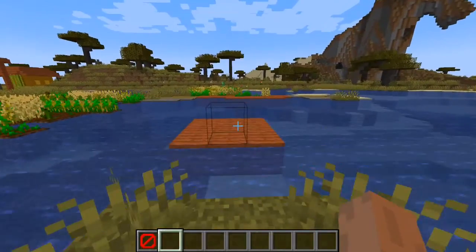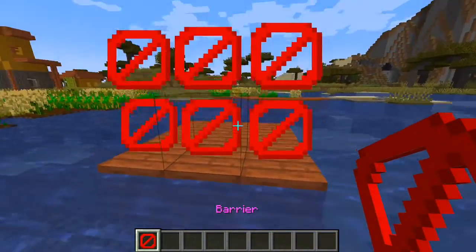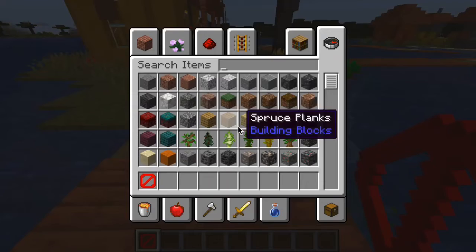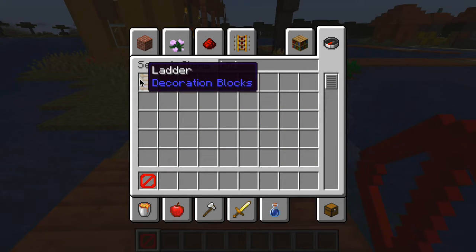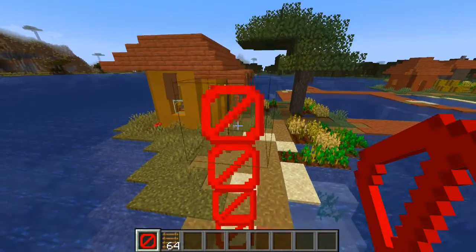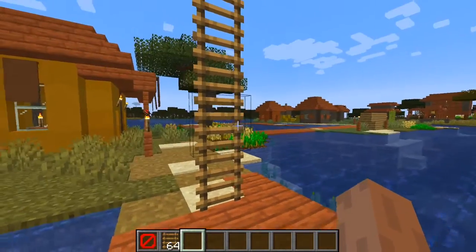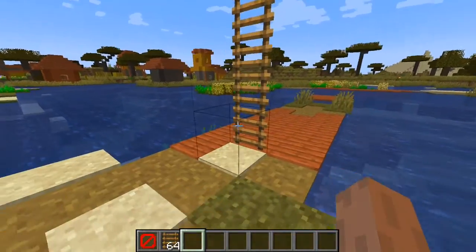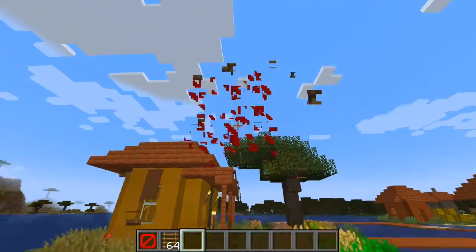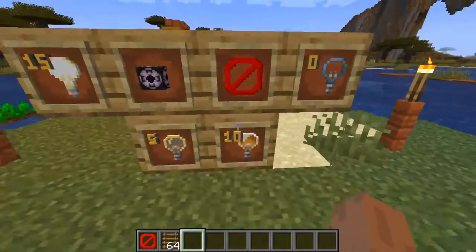If you want to trick your friends with a parkour course, place barrier blocks where they think they can jump — they'll try to jump over but they can't because the barrier blocks are there. You can also do something really cool: grab a ladder, place barrier blocks going up, attach the ladder to the barrier blocks, and the barrier blocks disappear — so it looks literally like a floating ladder in mid-air. Your friends will be like, 'whoa, how did you do that?'